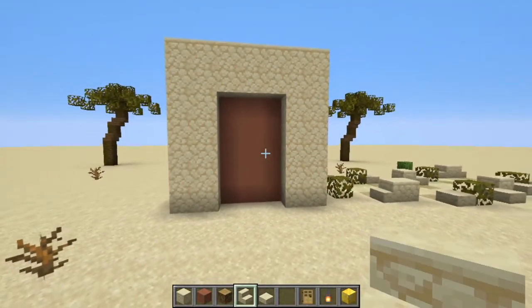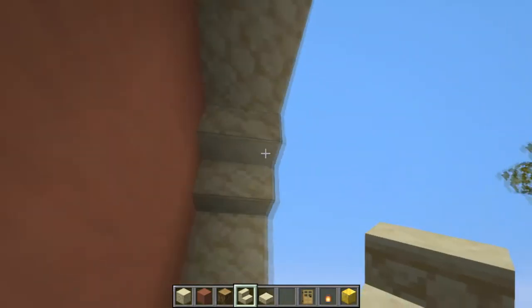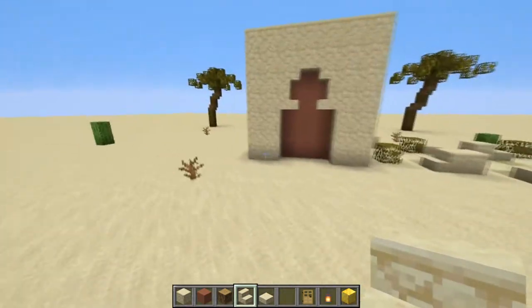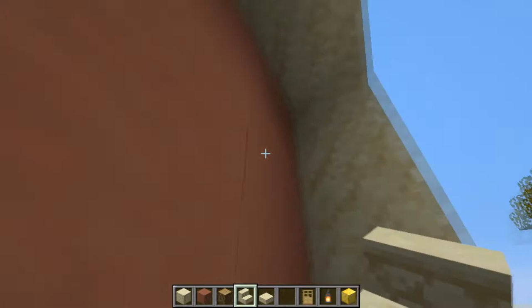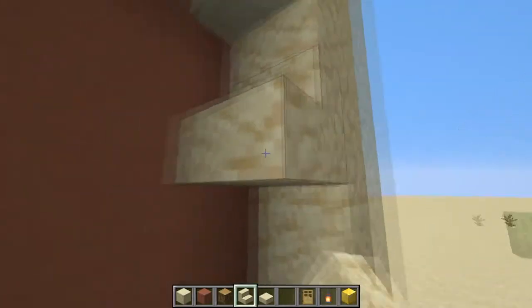After you've done this, you're going to get sandstone stairs. On the top two corners, you want to put upside down sandstone stairs, then one regular one underneath — creating a little pattern. You want to do that on all four sides: one there, one there, one there, and one there, continuing all the way around just like so.